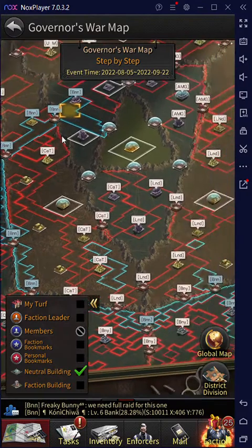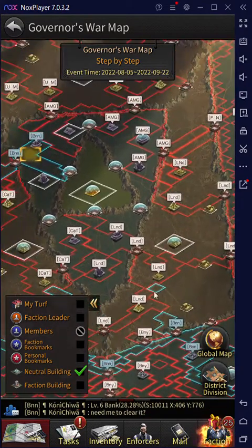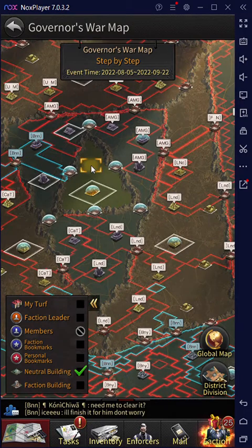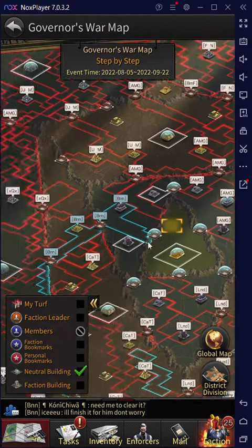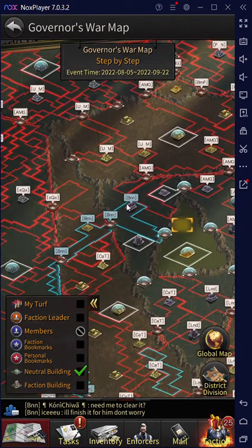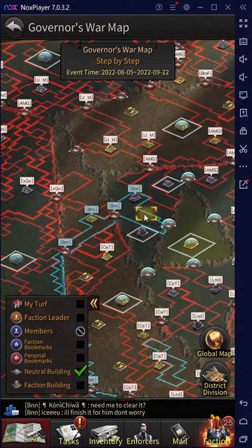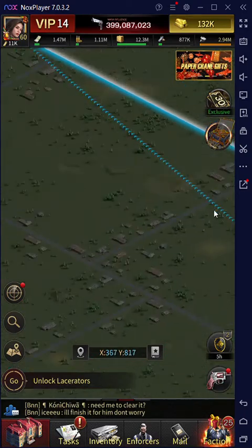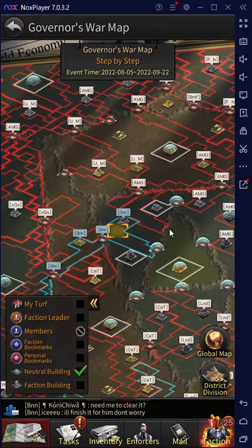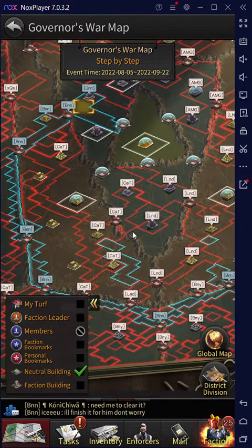Other than that, the structure is quite similar — we have the level one zone, the level two zone, three, and four, which obviously have level seven resources respectively. I think the bad part is that the level one zone is too big, so the higher level zones are smaller, meaning fewer resources to share among the people.